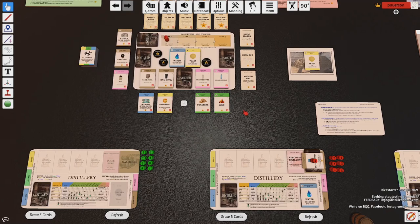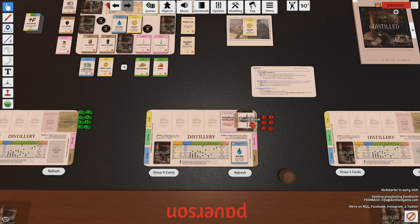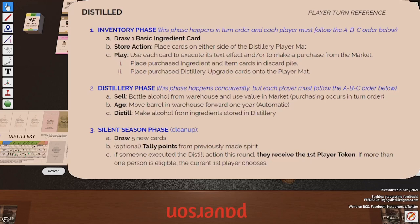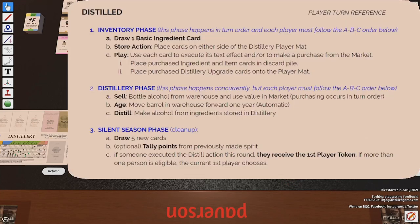I'm going to put this one on top to signify this spirit is being made, and send this one to the warehouse as well to signify it's sitting there. Something in a plastic barrel cannot age, so I'll have to sell it on my next turn. Since I skipped the sell and age steps and just distilled, I'm done and would move on to the silent season phase. In the silent season phase, I draw five new cards, tally some points, and because I distilled, I take the first player token.